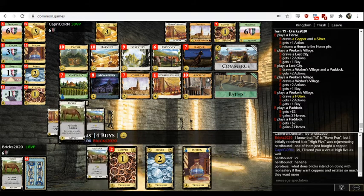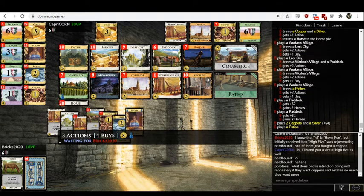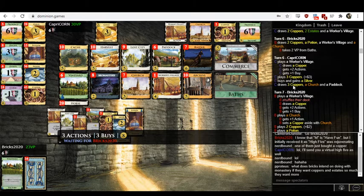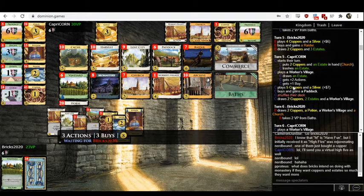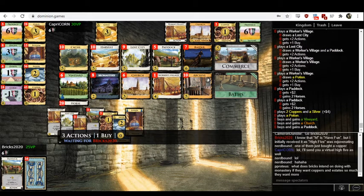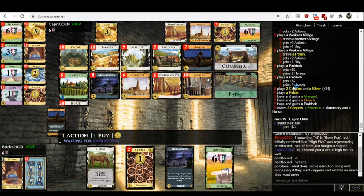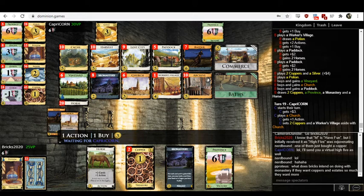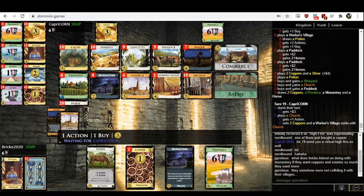They're not out of it yet — they're going to get a Province and a Vineyard. But I would think Capricorn's in the lead. They got that Potion on turn four and have now acquired a total of one Vineyard prior to this turn. That's not good. This is probably why you don't buy Potions so early — Potion itself is a junk card in your deck. In this case it's getting you Vineyards, which are also junk cards in your deck. So that just slows down your deck tremendously.